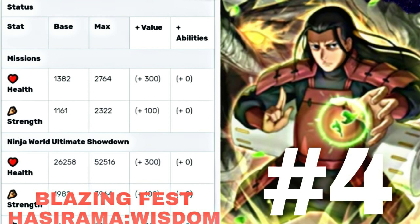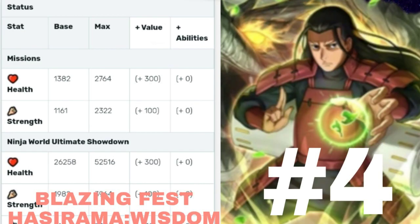Next up we have hot Hashirama Senju, otherwise known as Crit Hashi — the hardest hitting unit in the game, easily. Maximum health 2764, max strength 2322. He is a wisdom type. Field skill boosts attack by 200 to 250 and restores 200 to 300 health. Buddy skill boosts critical rate by three times and attack by 250.